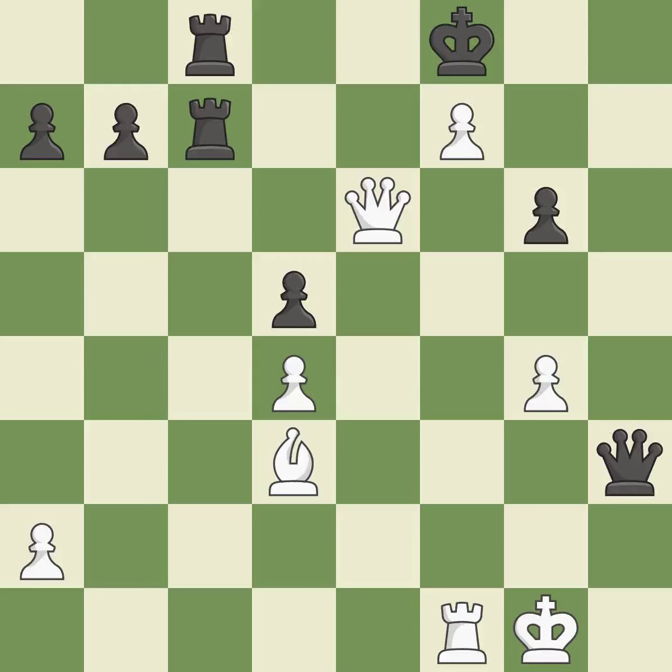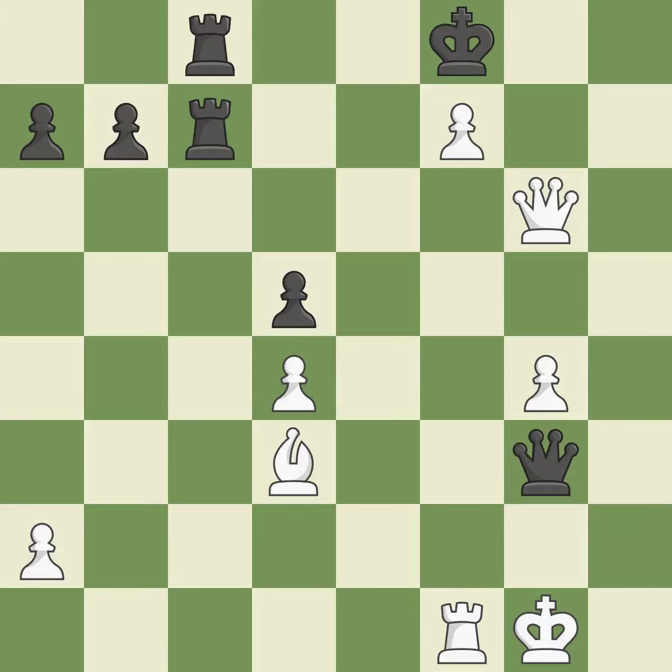This wins a tempo by threatening a bishop and forcing it to move away — this threatens to win a bishop. It is best. That was a free pawn. This is the only good move. This steps away from the checking queen — it is forced.